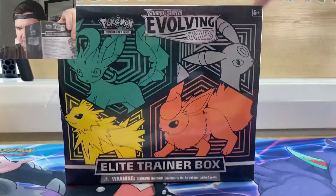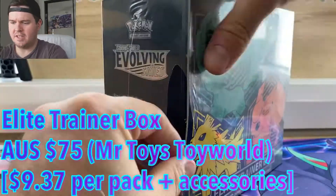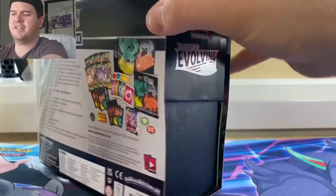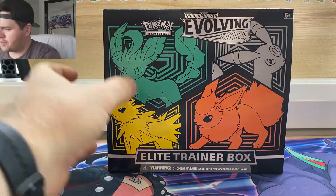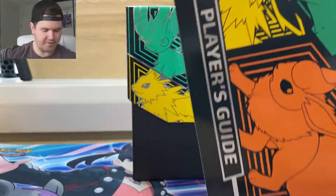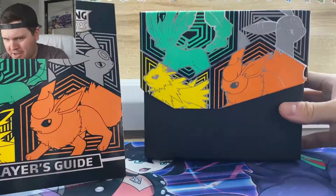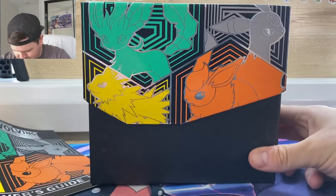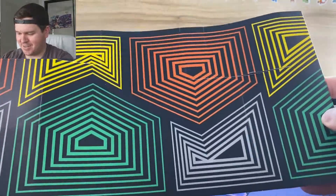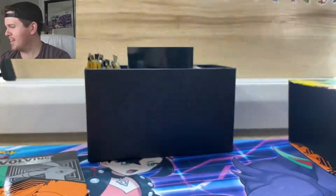All right guys, let's start with the ripped one here. Crack this beauty open — I want to see the card list in the booklet inside as well. Don't have a lot of time today, so we're gonna try and smash this out. Oh, look at that shine on that box — that is cool. These are probably my favorite ETBs in a while, guys. Look at all these colors, all matching the Eeveelutions on the outside. Very cool.